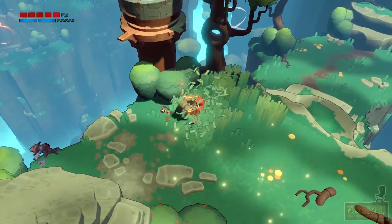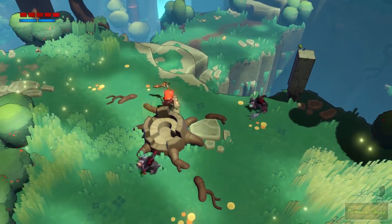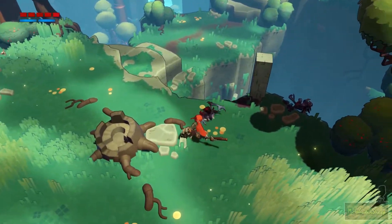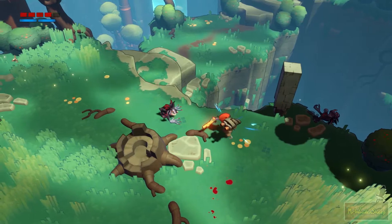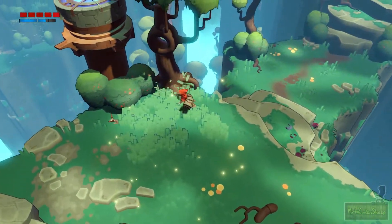The battling is pretty simplistic. It does resemble Bastion, in my opinion. For smaller enemies like this, it's pretty much just a button-masher. You can dodge, you can use your fist if you want to. It feels really good to kill stuff.